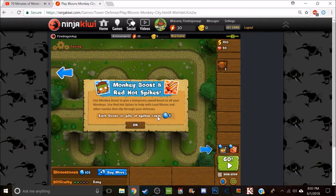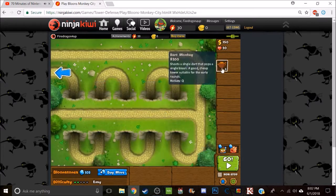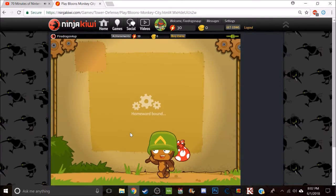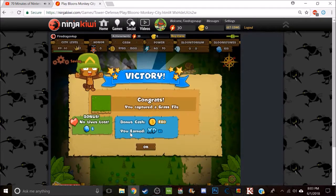Monkey boots and red hot spice — your monkey boots can attempt a speed boost, or your monkey's red hot spice to deal with light bloons, and the nasty bloons that challenge your defenses. There are power bloons; you got five green stones. That was a non-stop weapon, so we should go non-stop — put another one here and help with them. Then we can put another one here too, why not.